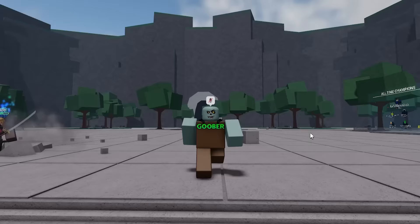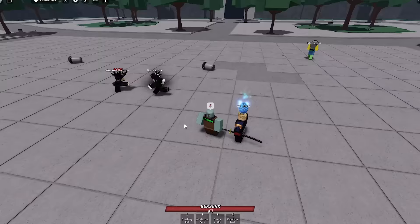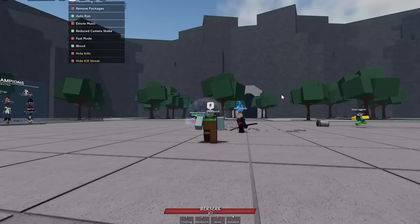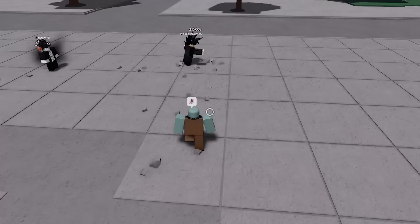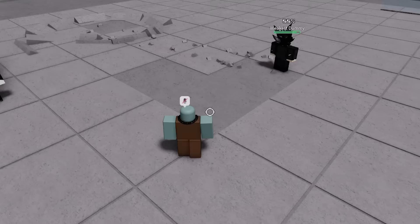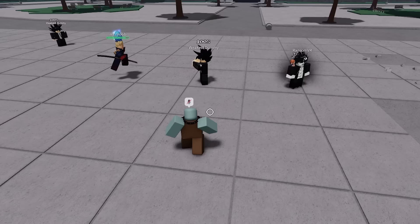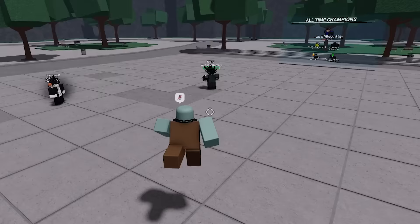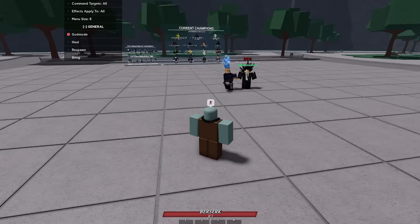Did they remove the ability to grab people out of the air? Metal Bat might actually be a really good character to fight Tatsumaki users with now. I'm going to see how much damage the third move does when you're blocking, because it looks like you still take a little bit of damage. I'll spawn an attacking dummy and a blocking dummy. On a regular dummy this move does 12 damage. On a blocking dummy it does three damage - oh my gosh, that does basically no damage at all.